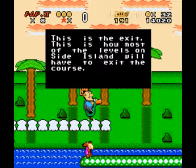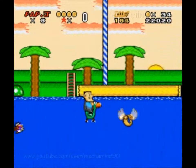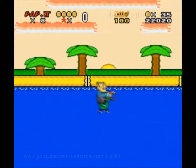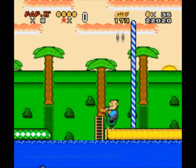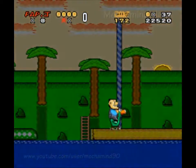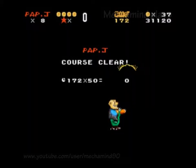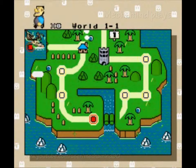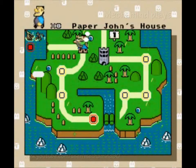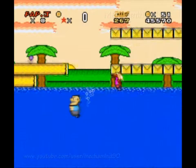This is the exit. This is how most of the levels on this island will have to exit the course. Exit right here. But is there anything underneath? Because if I know my red levels... no, it's not going to be there. We're going to have exclamation marks, by the way. And great, I missed the gold tape. You pause as the music keeps going.